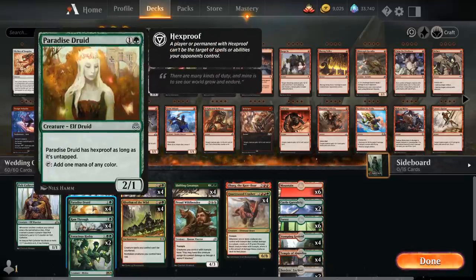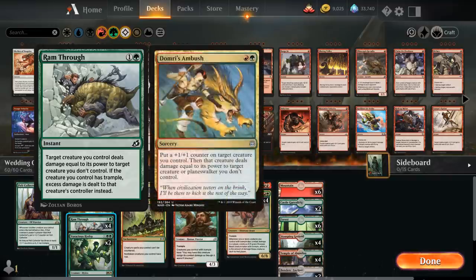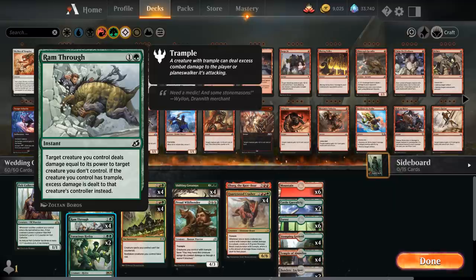We've got the full playset of Paradise Druid to give us a little bit of ramp, maybe play that Quartzwood Crasher a turn ahead of schedule, and it's still a two-power creature to grow the Pelt Collector. One of our few interactive spells is Ram Through, a two-mana instant saying target creature we control deals damage equal to its power to target creature we don't control. If the creature we control has trample, excess damage is dealt to that creature's controller instead.